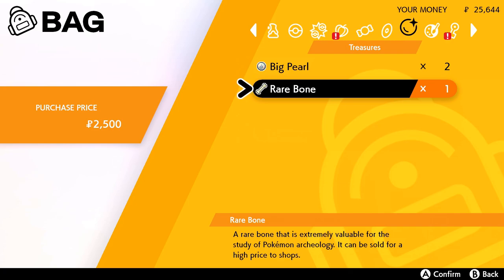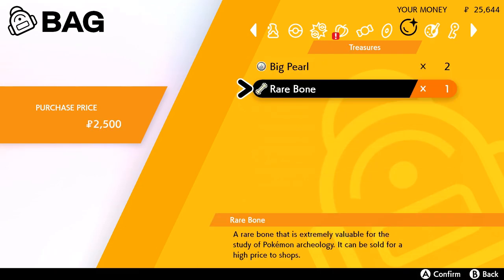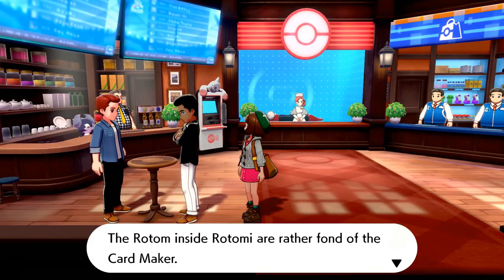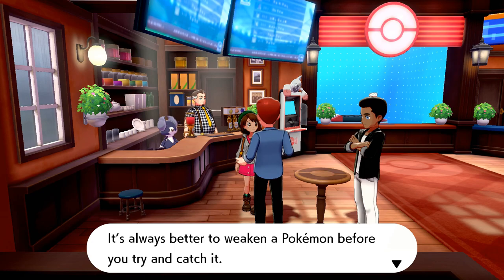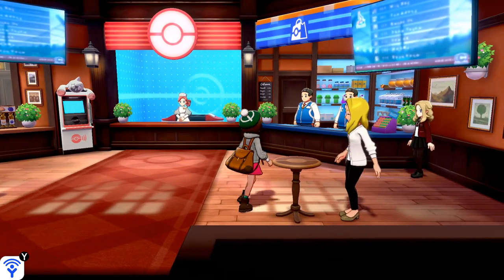Oh look at the big pearls we got and the rare bone — a rare bone extremely valuable for the study of Pokemon archaeology that can be sold for a high price at shops. Nice! We have our fishing rod endorsement, wishing star, camping gear, and Pokemon box link. Oh, a Lum Berry — if a Pokemon holds one it can recover from any status condition during battle. That's so cool, I actually want to go buy more berries. I probably should speak to these people.